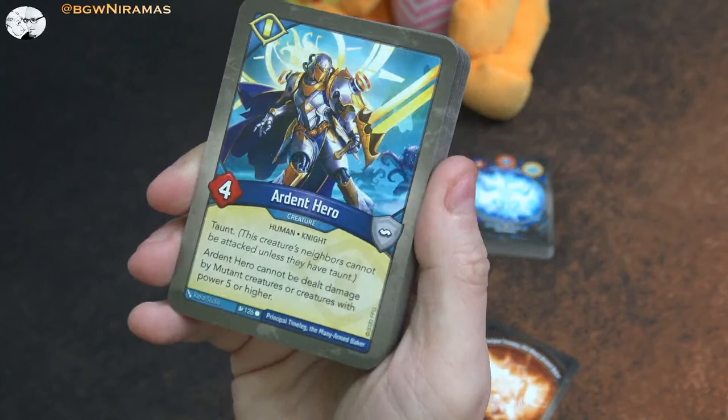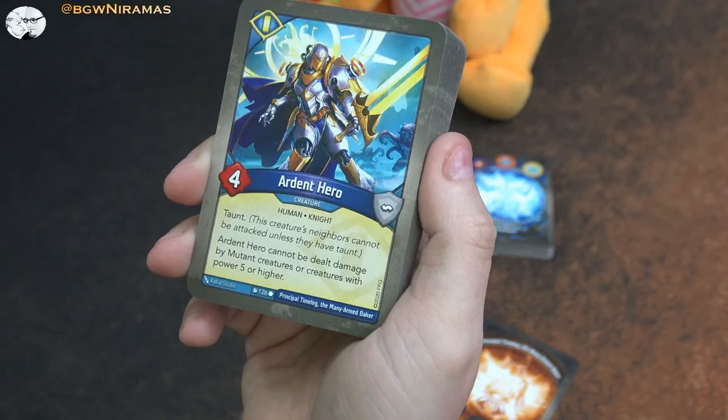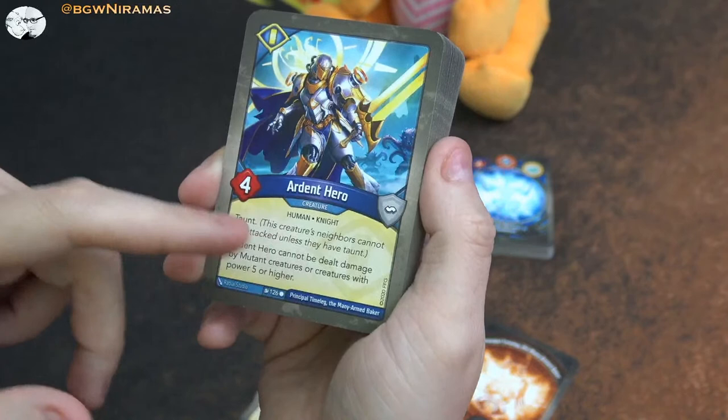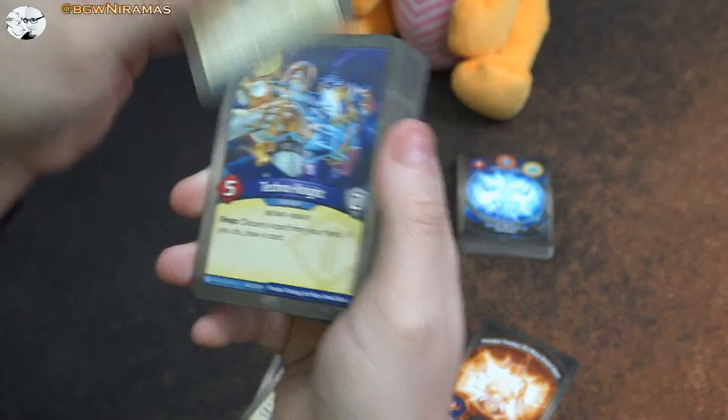I think this is going to be a favorite card for me - in theory it's so good. Ardent Hero - four power. He cannot be dealt damage by mutant creatures or creatures with power five or higher. A four-power creature can still kill him since he doesn't have any armor, which is kind of bad, but it's so limiting for your opponent - you can't fight him with something that is five or higher, which a lot of things are in Saurian and elsewhere. And if it's a mutant, you can fight him but it's not going to deal damage.